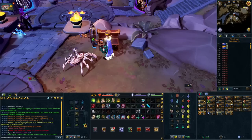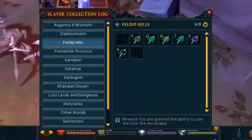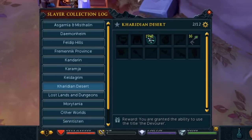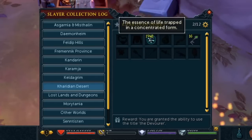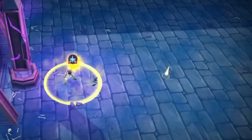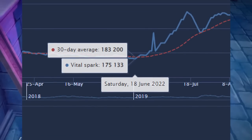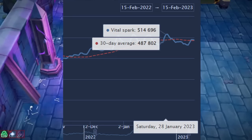Recently I was looking at some of my collection logs, like my Slayer collection log, and I noticed in a certain section I had a ton of Vital Sparks. I remember them being just like a few hundred K each, but when I looked up the price, they were almost 500k, which absolutely shocked me because I have an absolute ton of them. When I actually looked at the graph, Vital Sparks were only like 180k less than a year ago, and recently they got as high as 500k each — which got me wondering, why did these go up so much?